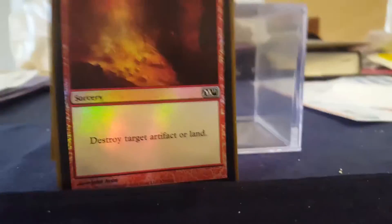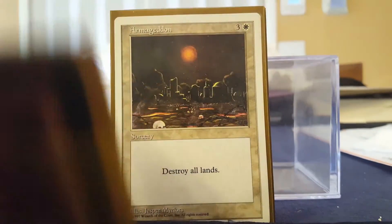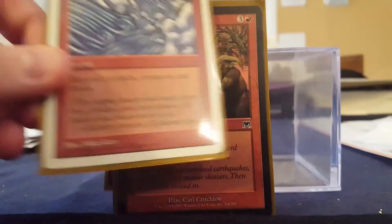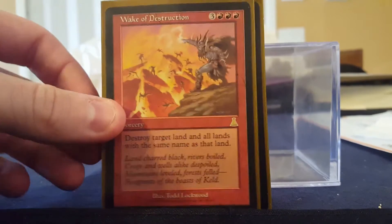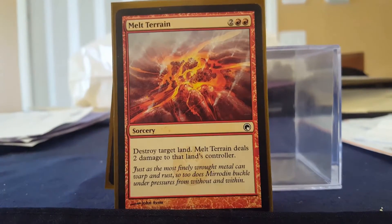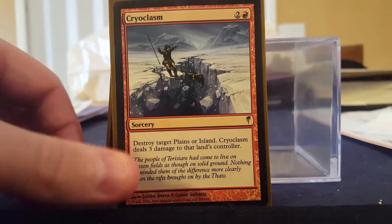Now we're gonna get into the Instants and Sorceries. Demolish, Decree of Annihilation — these are all removal. Destroy all lands: Armageddon, Jokulhaups — fantastic art, you can't complain, and it still says bury so that's alright. Lay Waste. Pillage. Wake of Destruction destroys multiple lands — if I choose island it destroys all islands. Melt Terrain I like. Cryoclasm only targets plains or islands but it also deals a Lightning Bolt to the player as well.